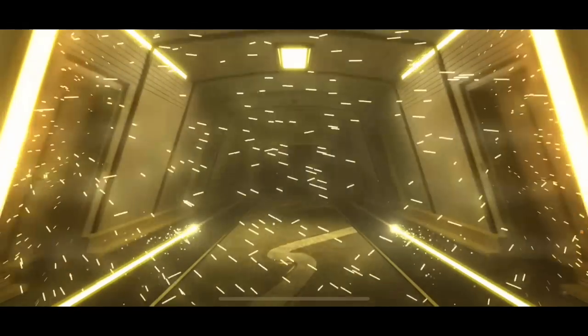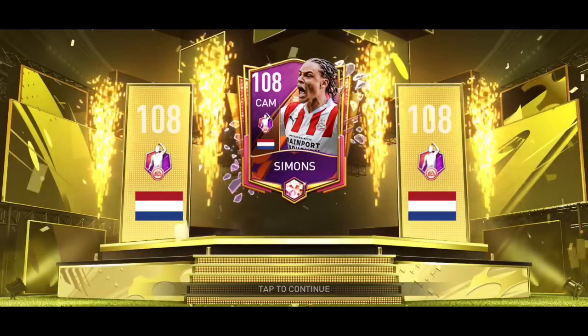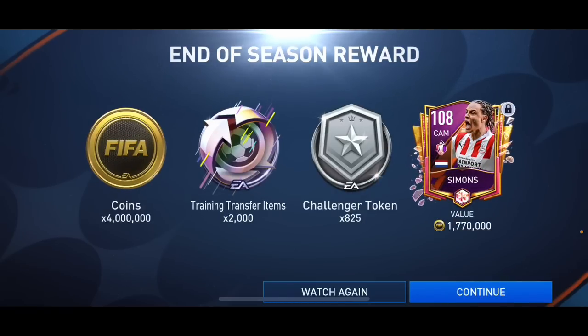In the second pack it's going to be a CAM — who is that? That's Javi Simons! He's going to RB Leipzig, I'm pretty sure on loan from PSG. We also got 4 million coins, 2,000 extra training transfer items, and 825 challenger tokens.